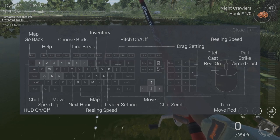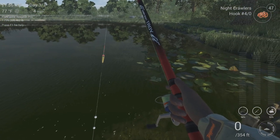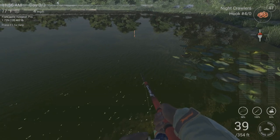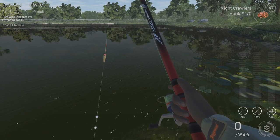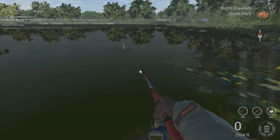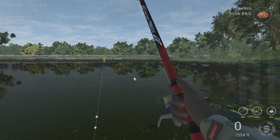A lot of people can't figure out what some of these things mean. So, 'pitch on or off' — what is pitch? When you are using a telescopic float rod, which is what you start the game with, it always starts in pitch mode no matter what lake you are on. When you pitch a bait, it will go straight out in front of you and you have absolutely no control over it except for the general direction. You can kind of aim it — it's going to land roughly in the center of where you're pitching it.